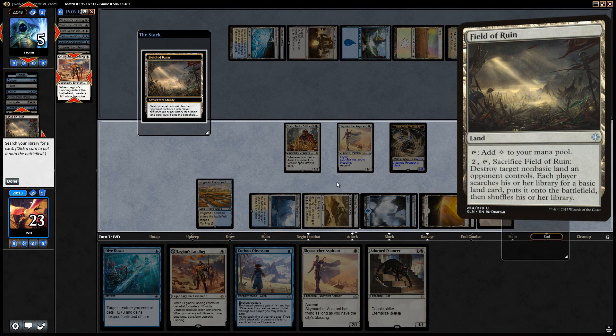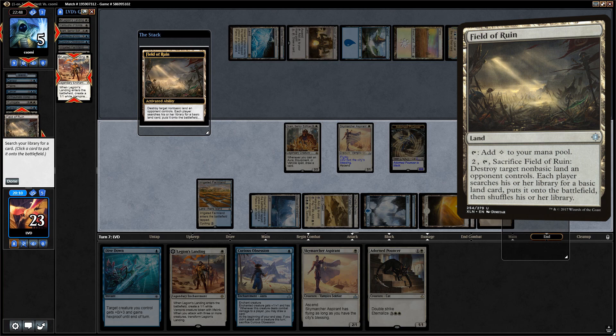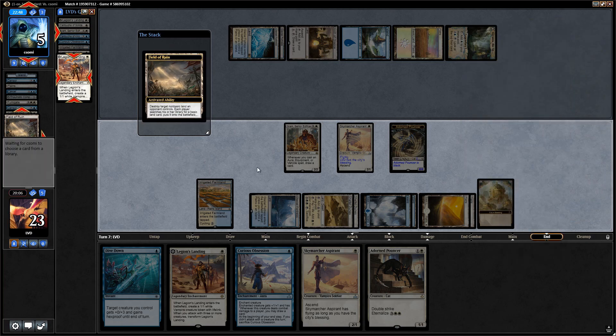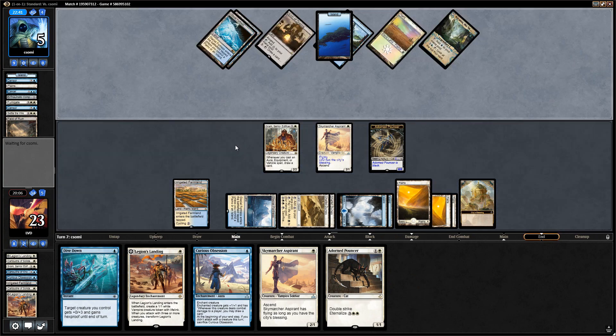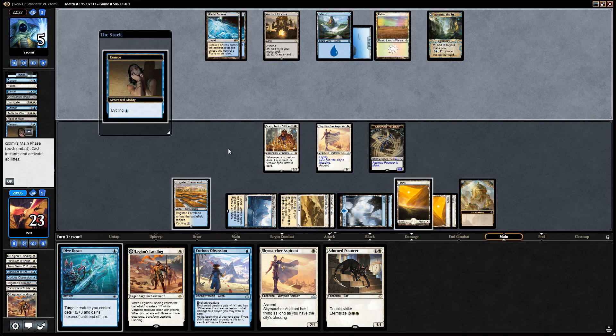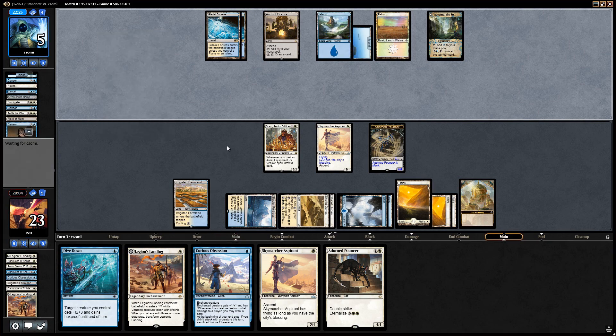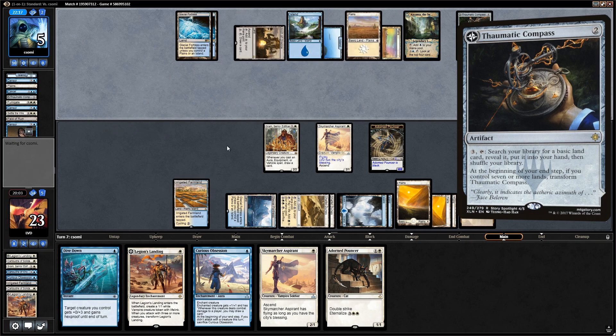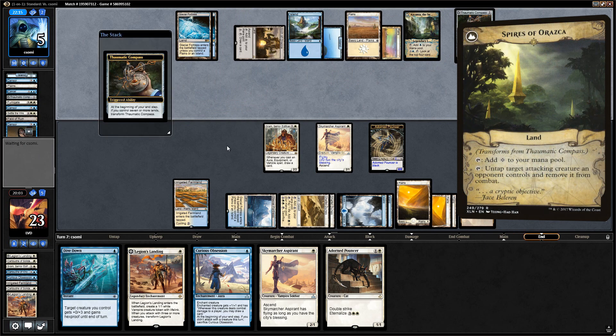Opponent uses Field of Ruin on our Adanto, but we still have another Legion's Landing so it's not the end of the world. Opponent basically needs another Fumigate or another Settle to buy them a turn or two. Opponent cycles a sensor so they might be digging for something. Thaumatic Compass — that's not bad against our strategy, but we do have Dive Down to protect against it.